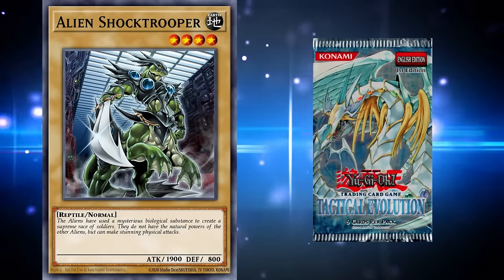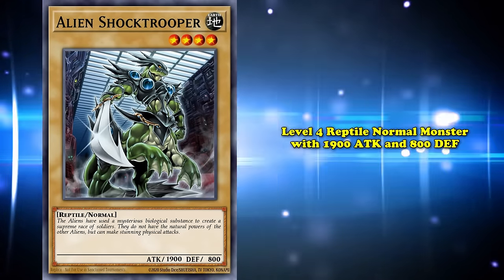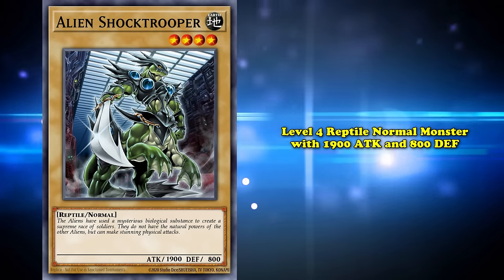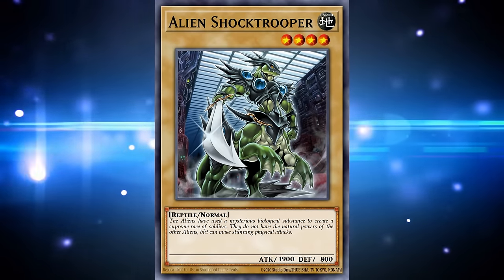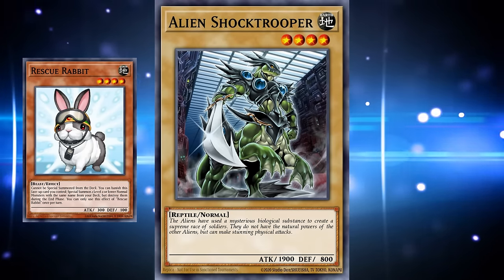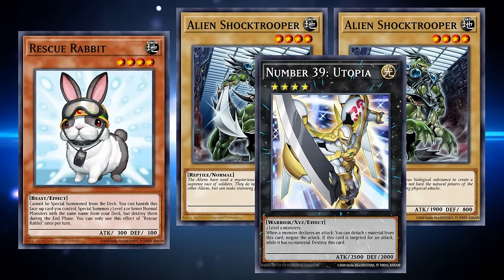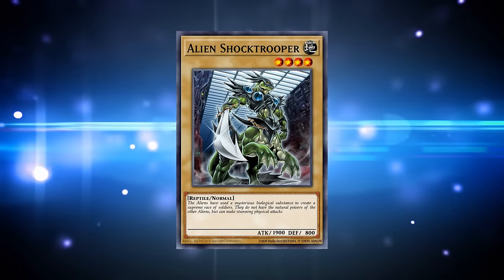Tactical Evolution would introduce the best alien monster to date: Alien Shock Trooper, a level 4 reptile normal monster with 1900 attack and 800 defense. Yes, their best monster is a level 4 normal monster. This Garnet never saw play in aliens, but rather in other strategic decks — its high attack power for level 4 made it great in beatdown and control strategies. You would later see it in rank 4 toolboxes with Rescue Rabbit. I guess you can say aliens did have a card that impacted the meta — a moral victory for the archetype — but as a contender, it was still a no-go.